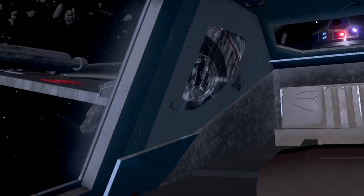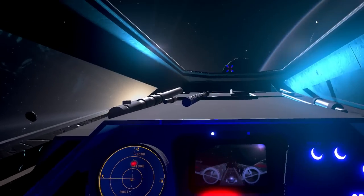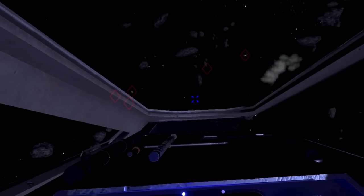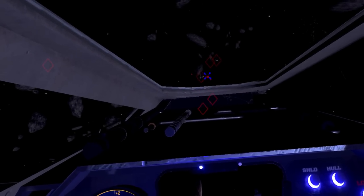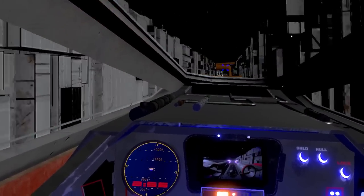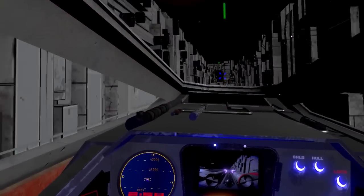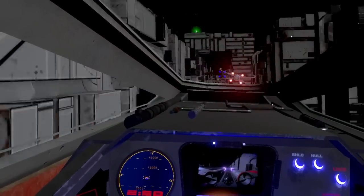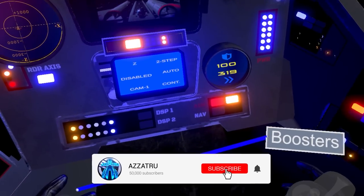From being able to activate your S-foils to the great sound design, this game is fantastic but a challenge. Project Stardust is simply a free X-Wing simulator that allows you to take part in starfighter combat against TIE fighters, plus blow up the Death Star itself. It was created for a university project to research VR motion sickness, and the game honestly is amazing for a student project.